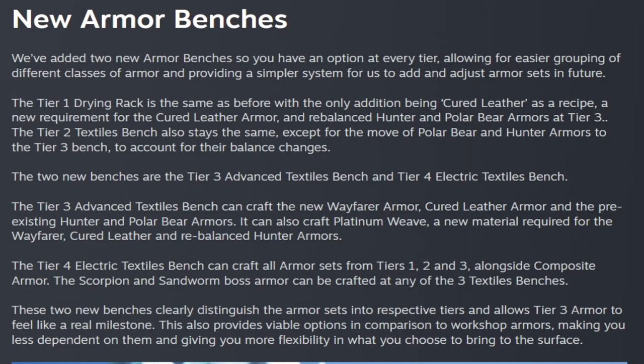The tier 1 drying rack now makes cured leather when you put leather and tree sap in there. The tier 2 textiles bench stays the same except for the move of polar bear armor and hunter armor to the tier 3 bench to account for their balance changes. The two new benches are the tier 3 advanced textiles and the tier 3 electric textiles. The tier 3 advanced textiles bench can craft the new wayfarer armor, cured leather armor, and pre-existing hunter and polar bear armors.